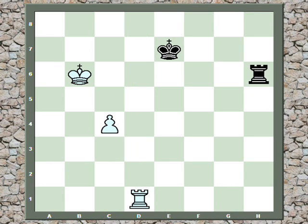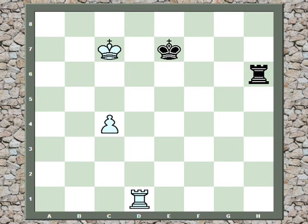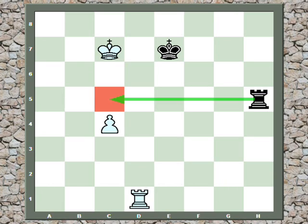After rook h6 check — preventing the pawn from pushing, since white was threatening to push to c5 — rook h6 check, king c7, and now black cannot check anymore because his own king is in the way. Black has to play rook h5, preventing the pawn's advance and threatening to check, forking the king and the pawn.